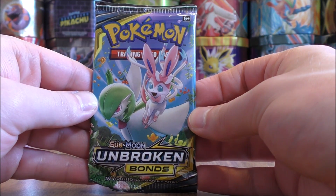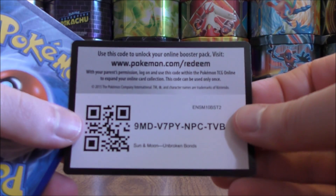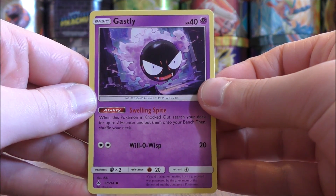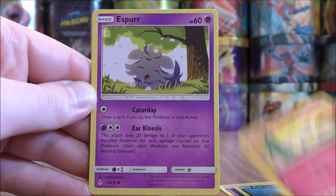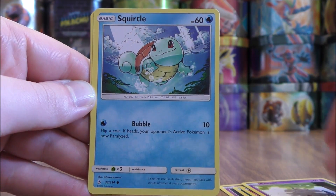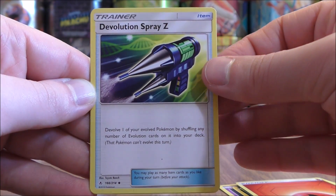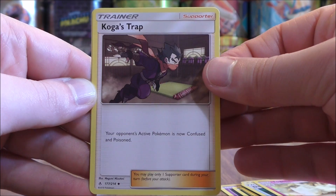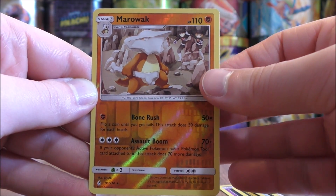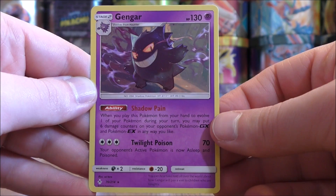Second to last pack now — the tag team that I pulled in Rainbow Rare form on the pack artwork. Ghastly to start this pack, Carvana, Togepi, Espeon, Squirtle, Fire-type Energy, Devolution Spray Z, Togetic, Koga's Trap, Reverse Holo of a Marowak, another rare, and the final card would be a Gengar.